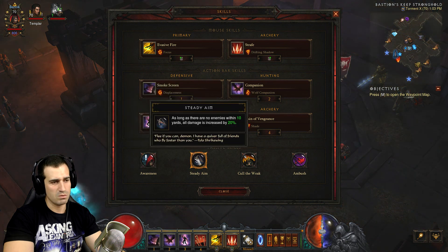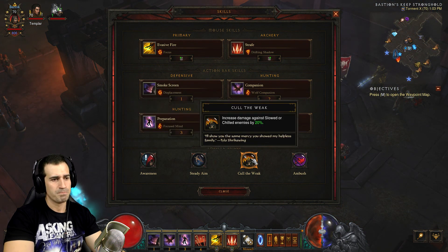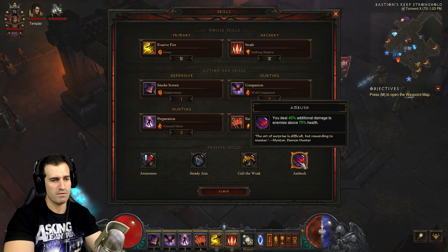Rain of Vengeance is obviously our primary damage dealer. Awareness for survivability as always, Steady Aim for extra damage from a distance, and Cull of the Weak for extra damage against slowed enemies — which our Templar will be taking care of for us and doing a great job of it.